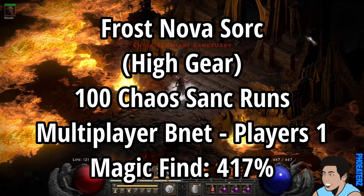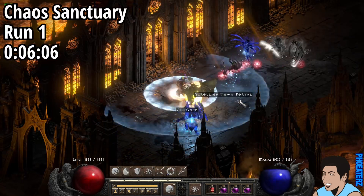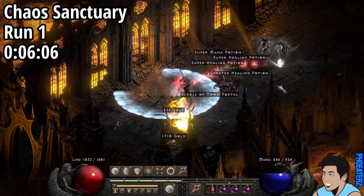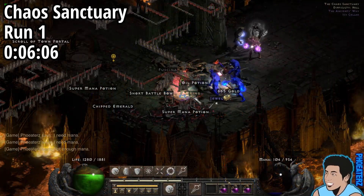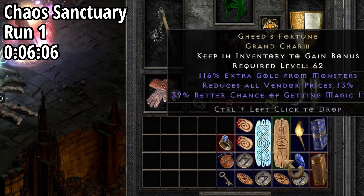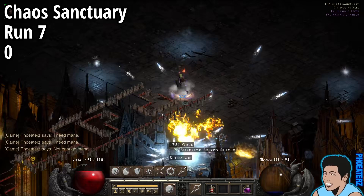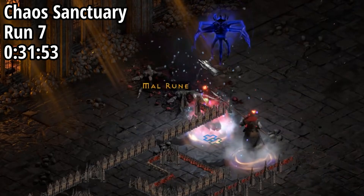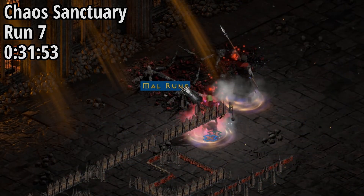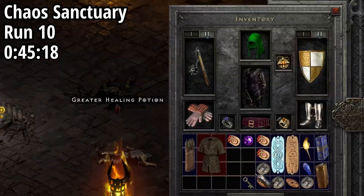It is now time for the Chaos Sanctuary. On run 1, 6 minutes in, we find a set amulet — is it a Tal Rasha's amulet? No. Later that run, we find a unique ring — is it an SoJ? No. On run 7, 31 minutes in, we find a Mal rune. On run 10, 45 minutes in, we find Ormus Robes.